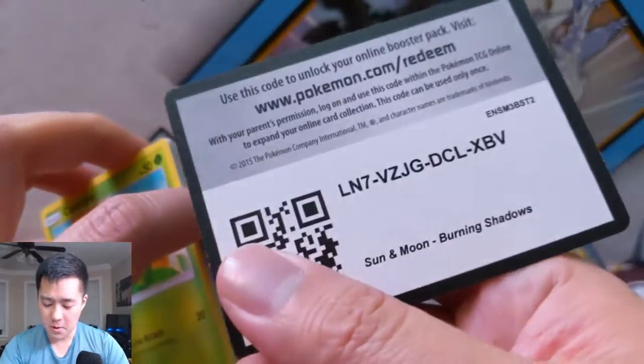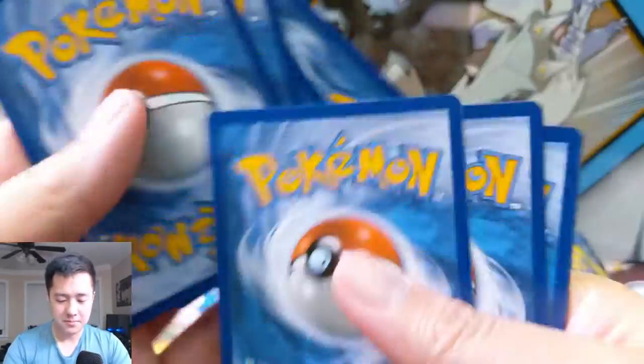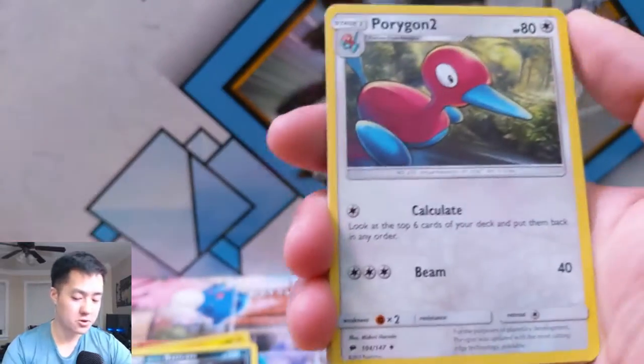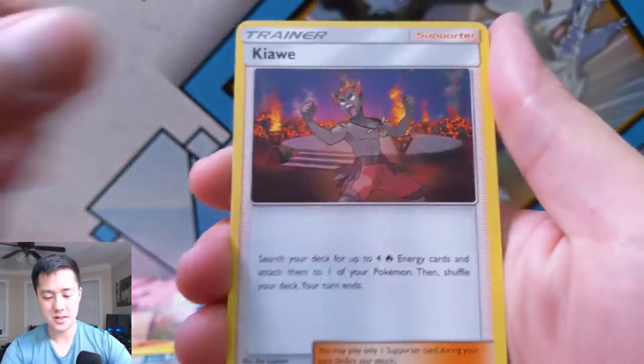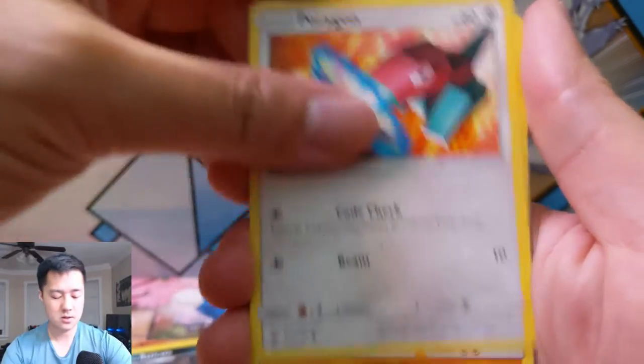Especially if you enjoy Pokemon openings, or Yu-Gi-Oh openings — occasionally we do Magic the Gathering too. If you like any of this stuff, you should be subbed to this channel. Alright, let's see — we got Olivia, Caterpie, Porygon doing like a Hyper Beam, Oddish in the field.